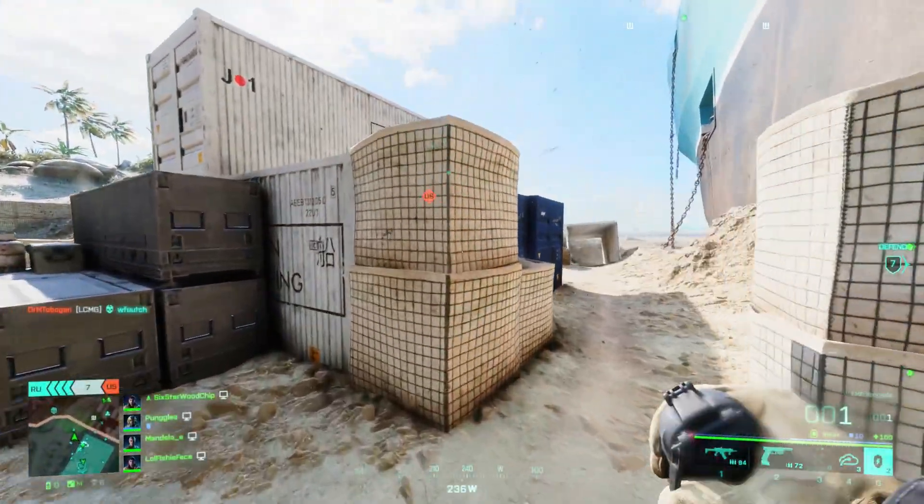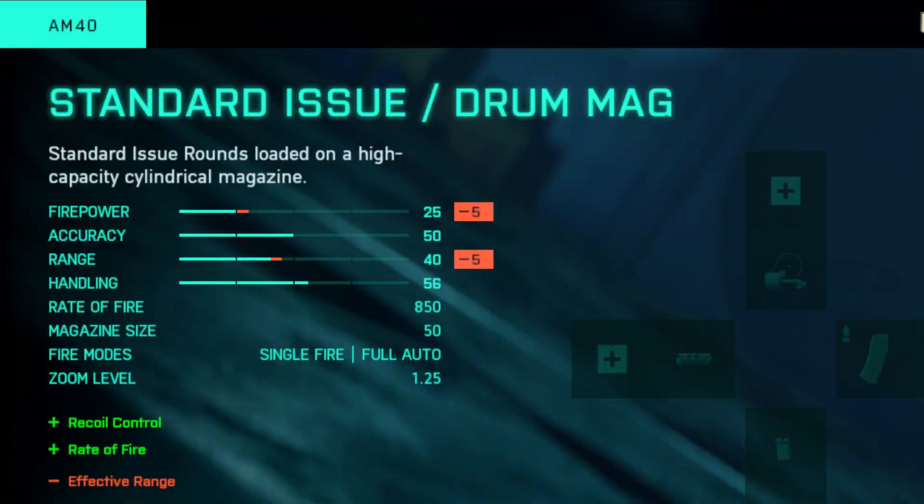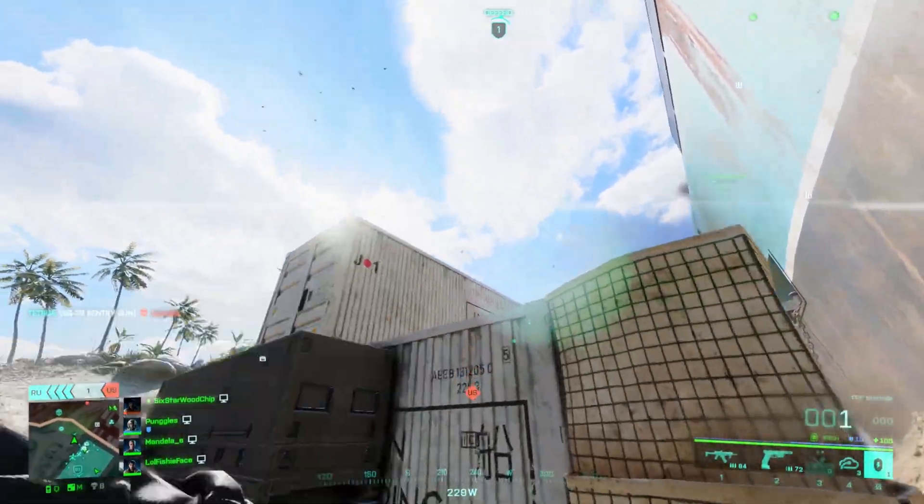That 1.25x multiplier puts you at a pretty significant disadvantage and makes the gun feel much weaker than it was probably intended to be. In addition, the bullet counts for the different magazines are different in-game than their menu descriptions — the drum mag in the menu will say 50 rounds while in reality it only has 40. That's kind of a minor thing, but on top of that the gun also features a buggy recoil pattern that has been discovered by some players.